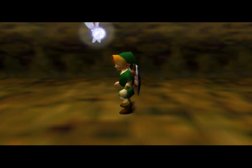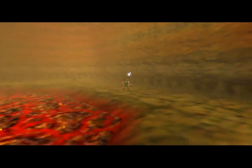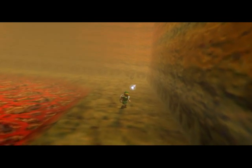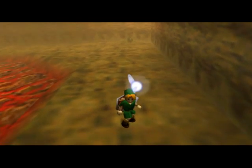Lay a bomb on the funny-looking patch on the floor, and this will blow into a hole that you can fall down, then just open up the chest to get more bombs. Fall down into the area and you will see the cutscene which introduces the boss — the Giant Dinosaur King Dodongo.